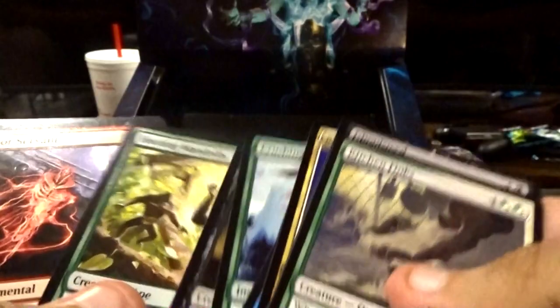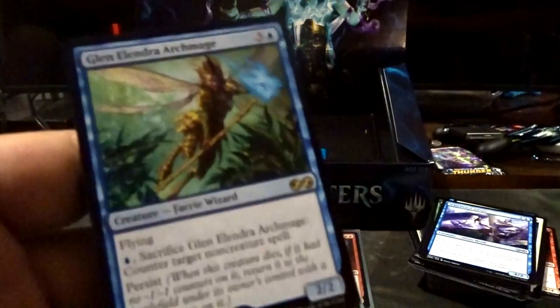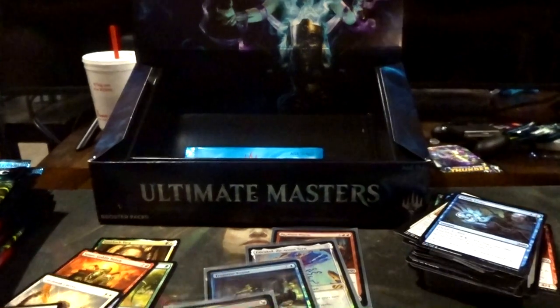Slum Reaper, Hooting Mandrels, January Servant, Beckon, Skyspear, Arena Athlete. Our rare is Glendraw Archmage — I like this card a lot, it's a good counterspell.